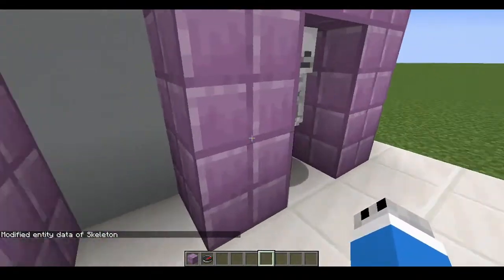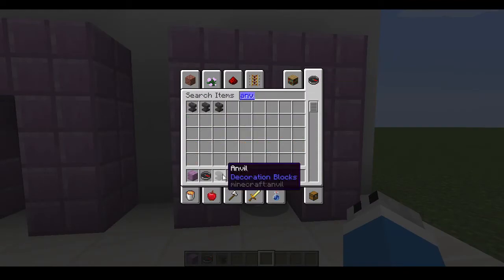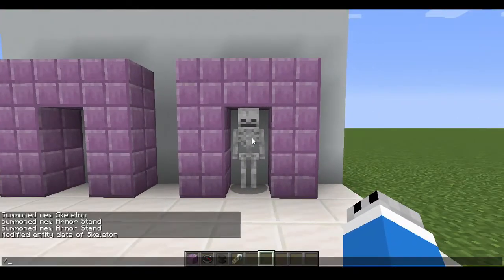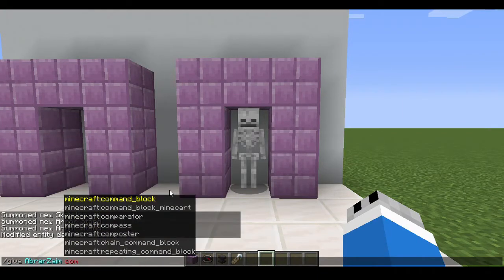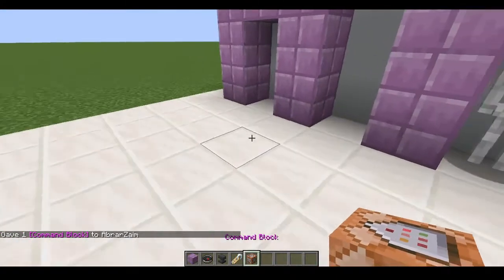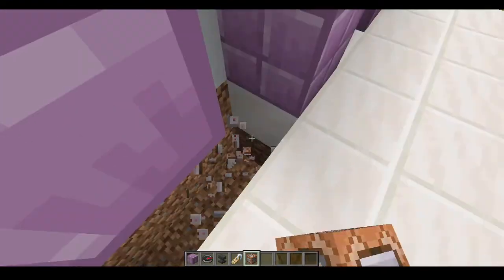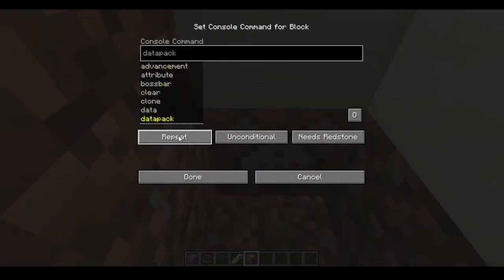Now entity, and you will get the entity, then set your rotation. The animation was cool. Now we need an anvil and a name tag, and some command blocks — slash give, and your name, then command block. Got a command block. So you're gonna go here, dig here, and put it to Repeat.